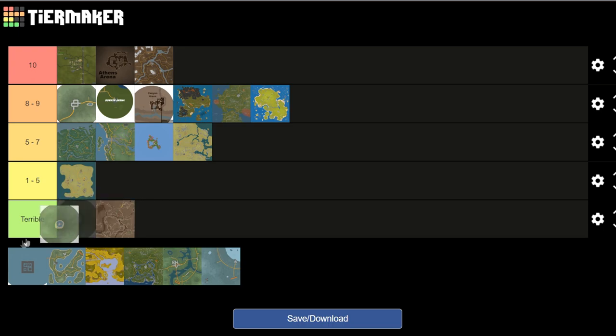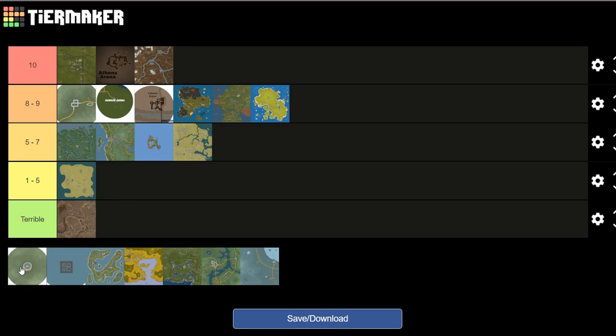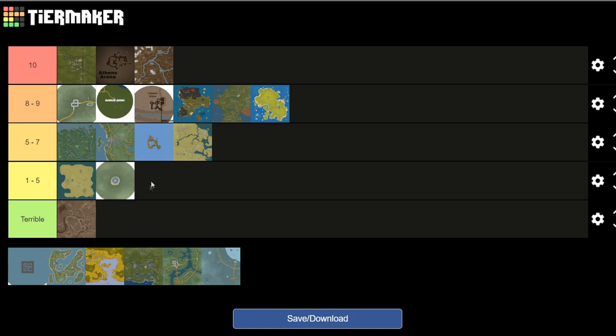Next we have Monolith. Monolith is actually the first arena map I ever played. I would put that 1 to 5 though, because I didn't really like it. It felt boring after a while, which is why I switched to Alpha Valley. But it's not like you can't go back into it once in a while. So we'll put Monolith over there.